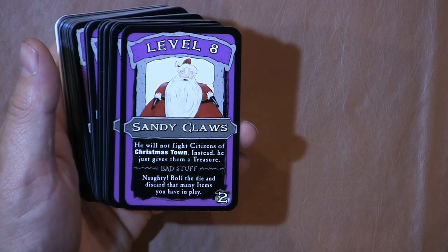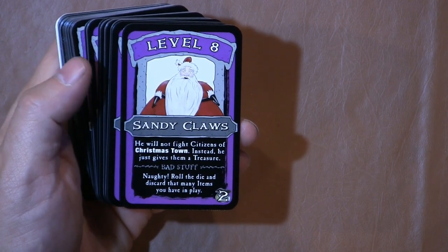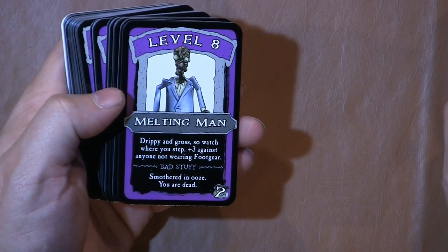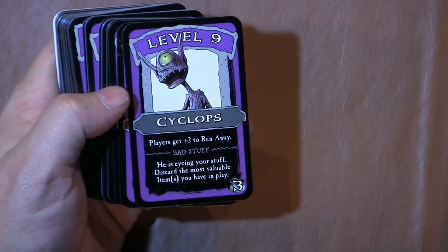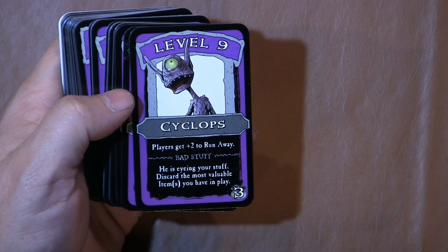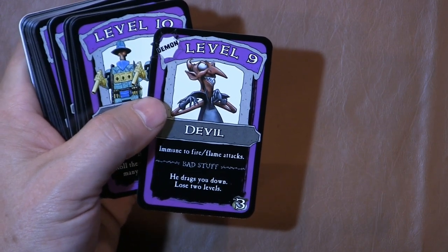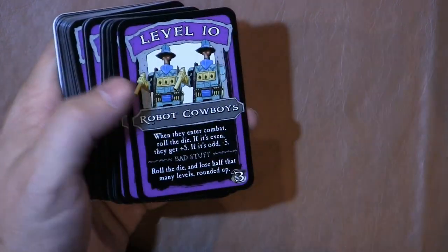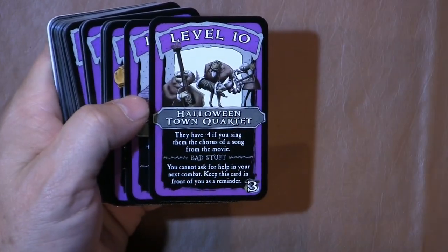Sandy Claws: he will not fight Citizens of Christmastown; instead he just gives them a treasure. Bad stuff — Naughty: roll the die, discard that many items you have in play. Ouch. Smothered in ooze: you're dead. Level nine Cyclops — players get plus two to run away. He is eyeing your stuff: discard the most valuable items you have in play. Very cool. Here we have the Devil himself — immune to fire and flame attacks; he drags you down, lose two levels. I like it.